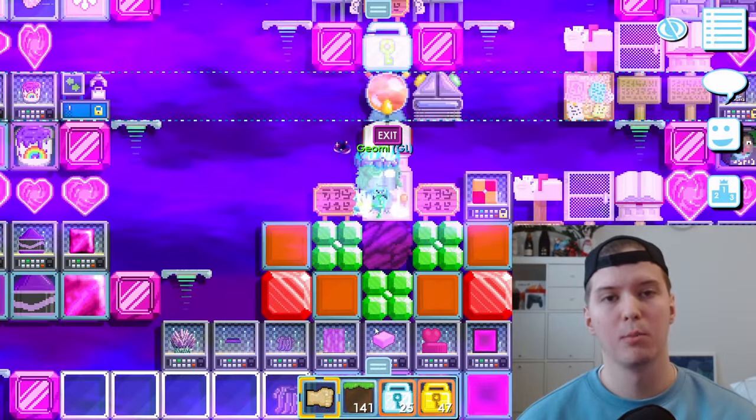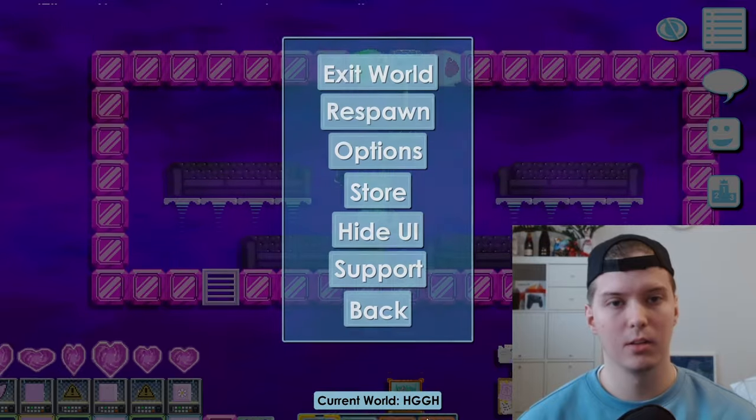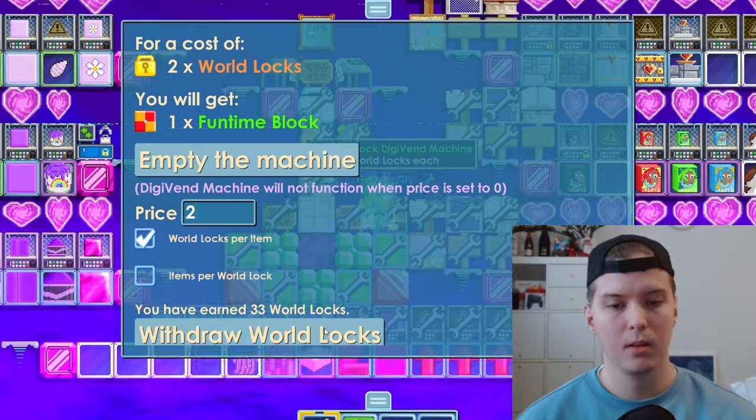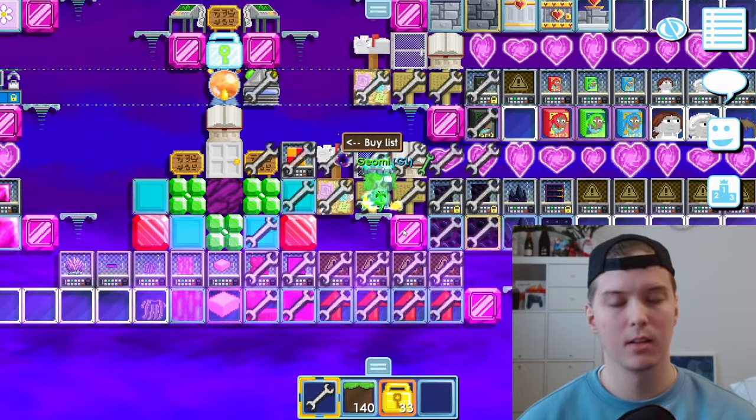Now let's move on to my buy-plus worlds. They are all linked in this main hub called HGGH. So first up: buy fun time — 33 here, nice. And 10 buy dark castle stone market.